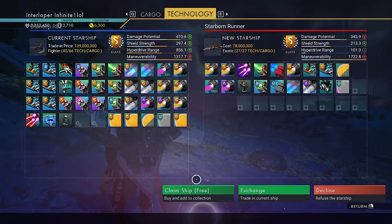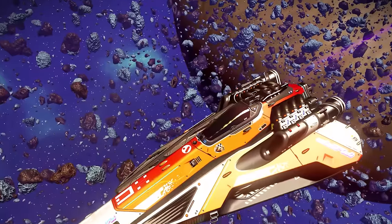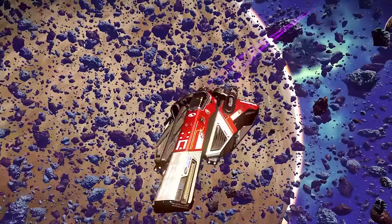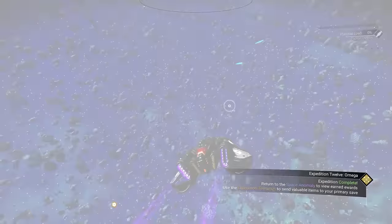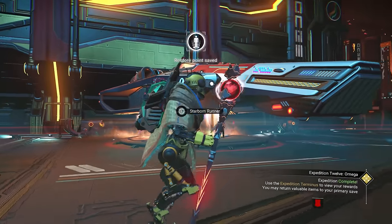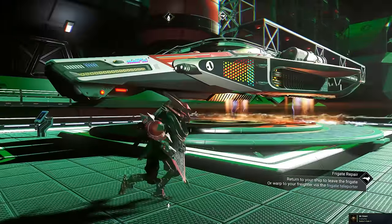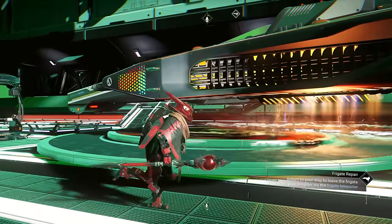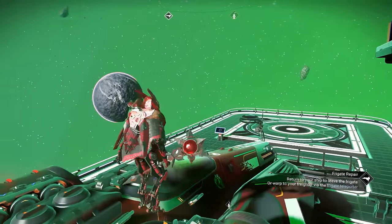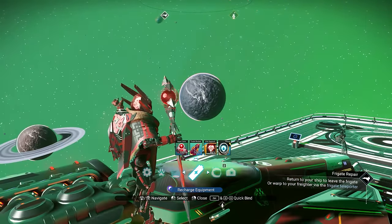The rewards from the Omega expedition include the Starboard Runner, a brand new ship you get once you finish the expedition. In my opinion, it's by far one of the coolest designs Hello Games has ever put out in the seven years of No Man's Sky. It's one of the few — if not the only — ship still animated while in landing mode, wobbling and floating with thrusters jetting around and electromagnetic effects on the ground. Once you fly it, you'll appreciate its complexity and amazing overall looks.